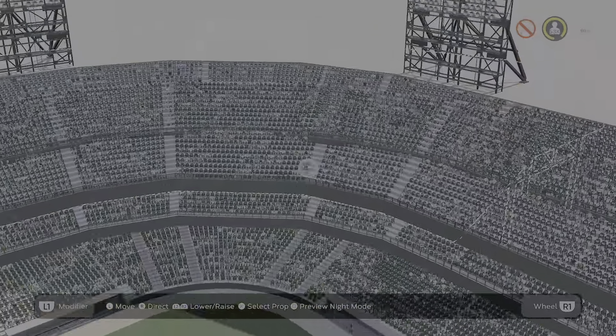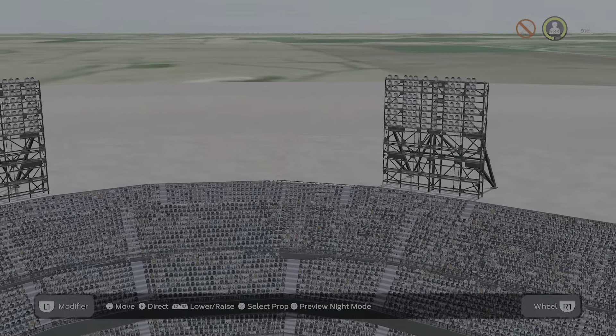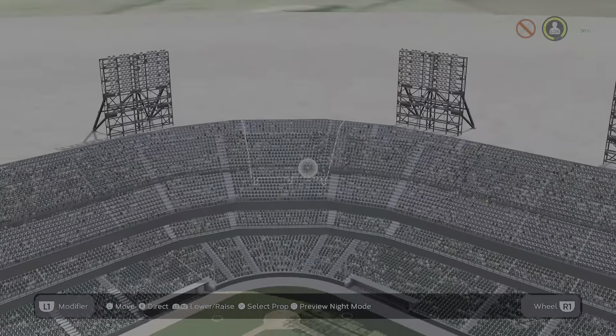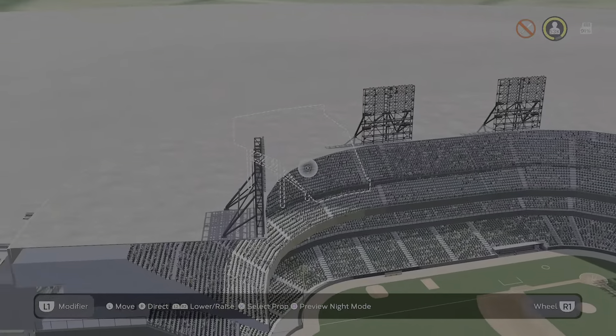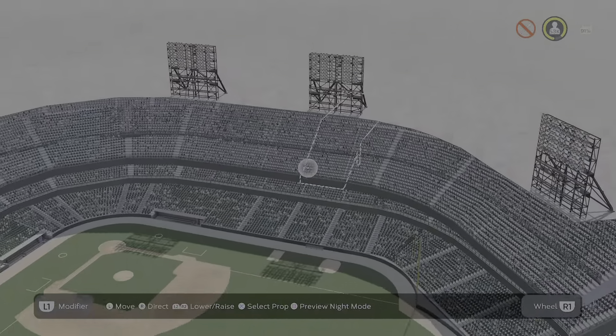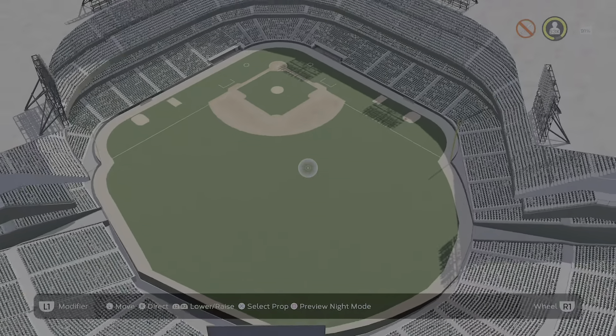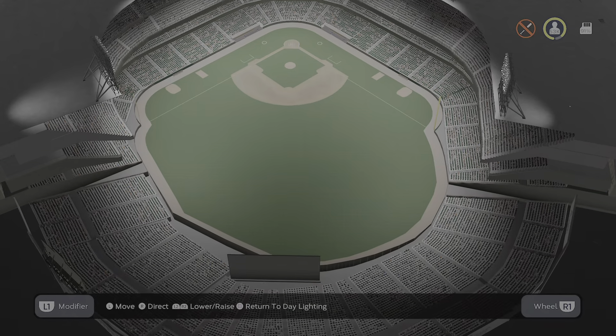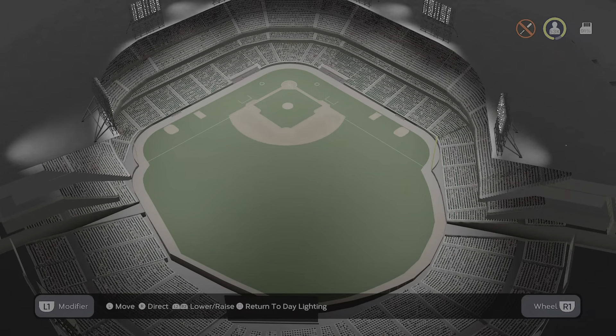The other thing I realized looking at the Yankee Stadium diagram is there was no double set of lights back here — just these six light stanchions in the stadium. Quick night mode: the stadium looks pretty good, got that dark spot out in center field that almost creates a little smoky feel in game, which is pretty cool. It just looks old, which is really cool.